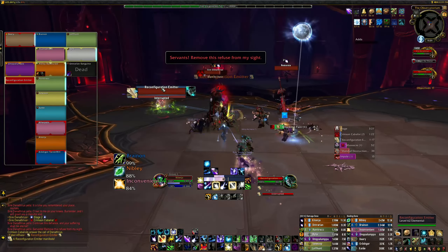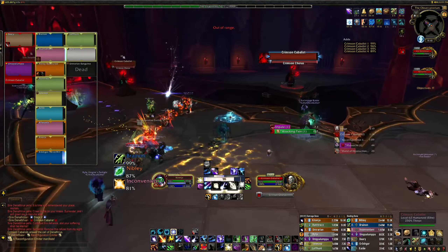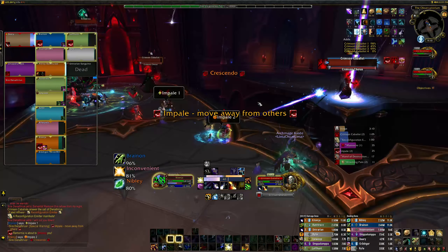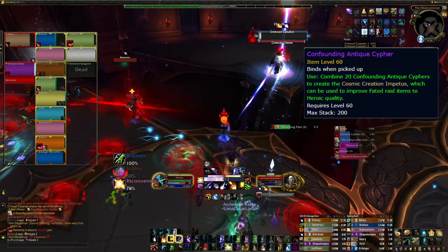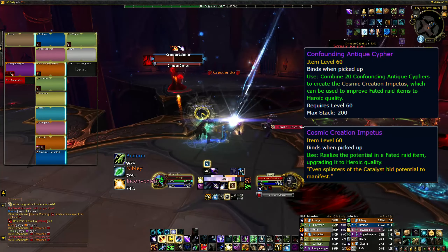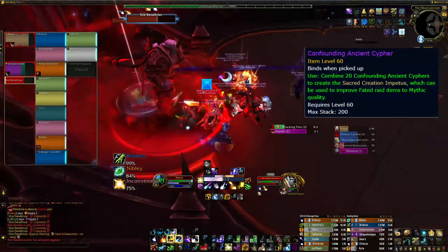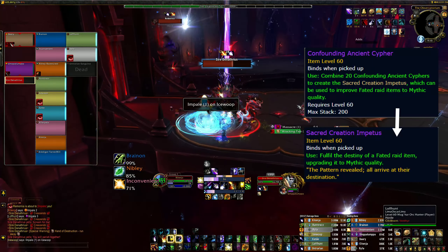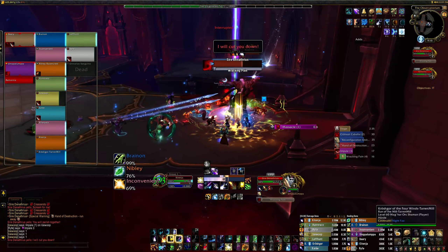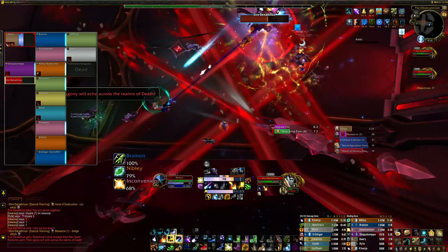You can upgrade these items to either Heroic or Mythic item level by killing Fated Heroic or Mythic bosses to acquire a special item which you can then combine to create an upgrade item. For Heroic item level upgrades, you need to kill Fated Heroic bosses which will drop 1 Confounding Antique Cipher each, which you can then combine once you have earned 20 to create a Cosmic Creation Impetus — the item you use to upgrade one of your dinar or Fated Raid gear pieces. For Mythic, you need to kill 20 Mythic bosses to earn 20 Confounding Ancient Ciphers, which you can then combine to make a Sacred Creation Impetus to immediately raise an item to Mythic item level. Note that you can apply a Sacred Creation Impetus directly to a normal Fated gear piece to upgrade it straight to Mythic item level, skipping the Heroic upgrade entirely.